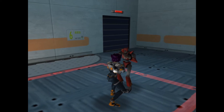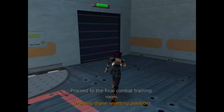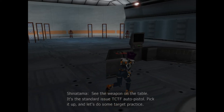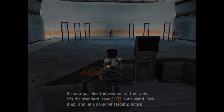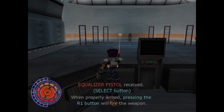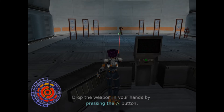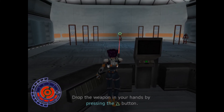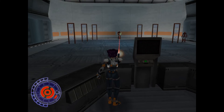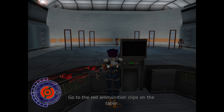When you're ready, proceed to the final combat training room and we'll learn how to fire and reload weapons. See the weapon on the table? It's the standard issue TCTF auto pistol. Pick it up and let's do some target practice. There are targets on the stands at the far side of the room — try to shoot them all out.